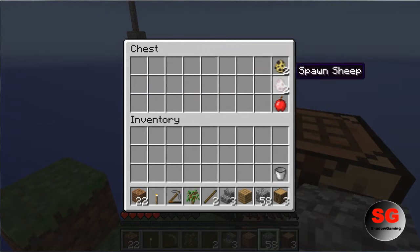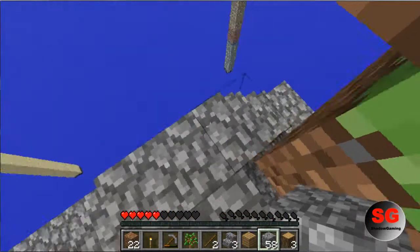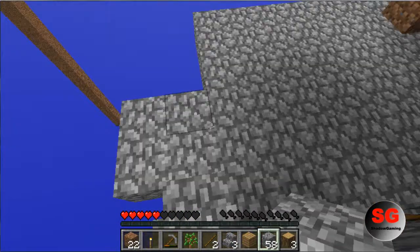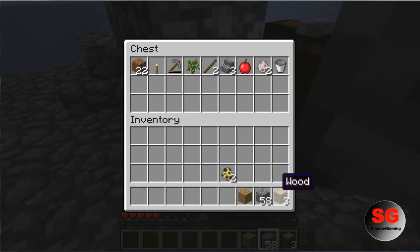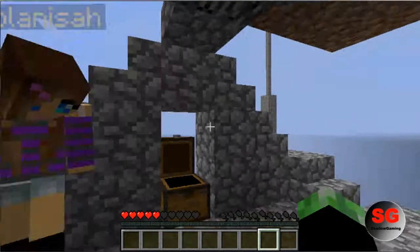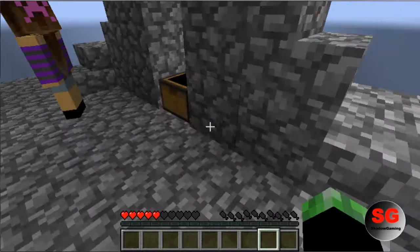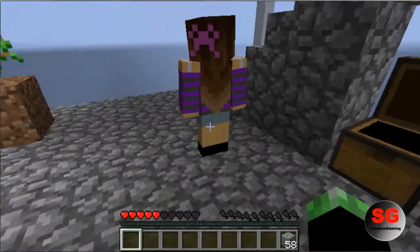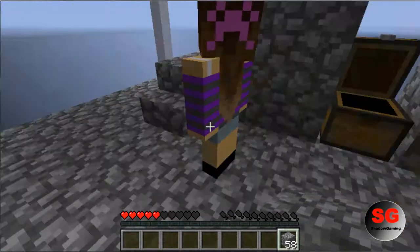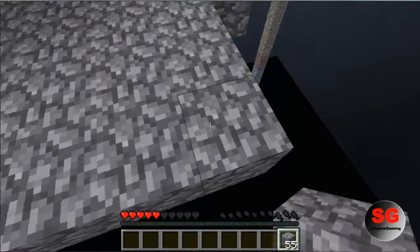Hopefully I don't fall — well, I'm not gonna fall under any circumstances. Okay, I sorted everything in the chest. Now that that's done, I guess we should just get more cobblestone. Actually, you might fall if you build off of here — do you think you're gonna fall?